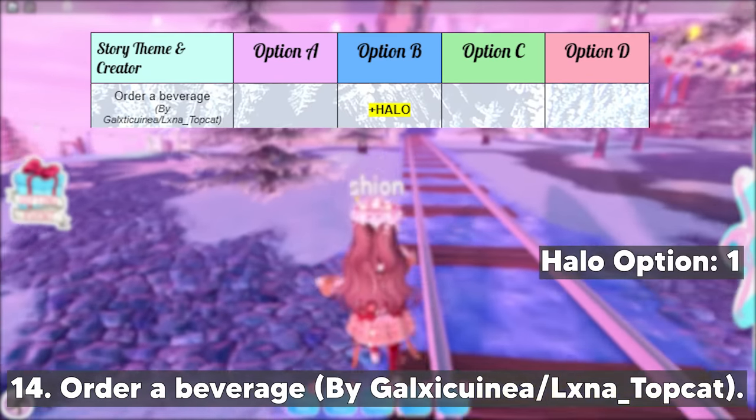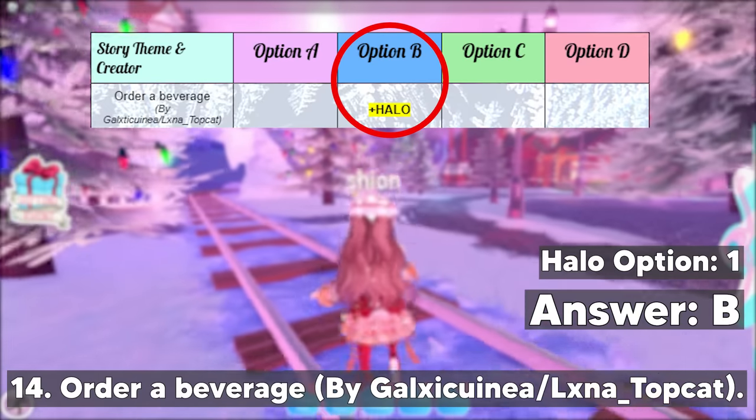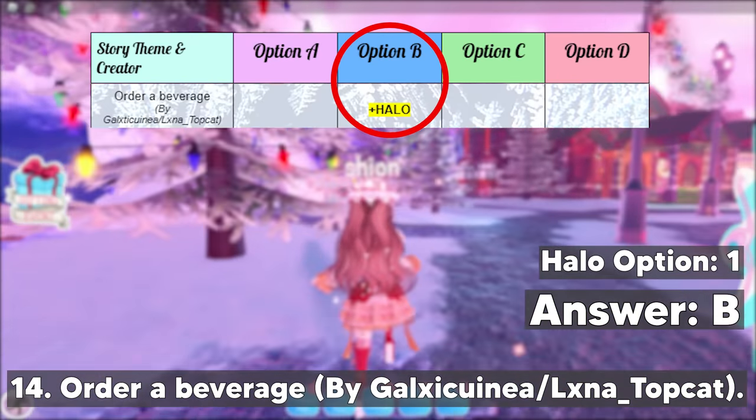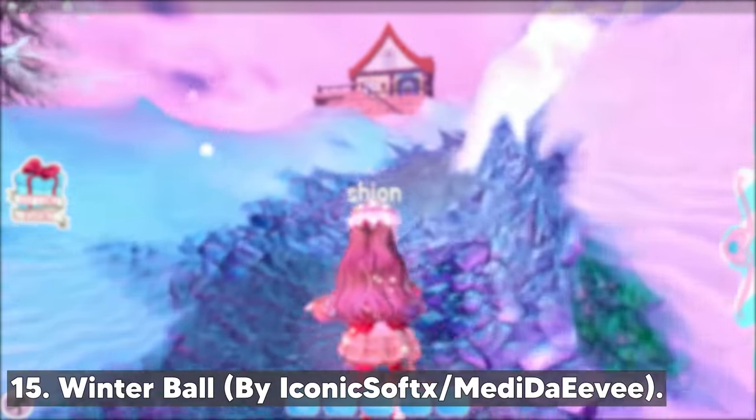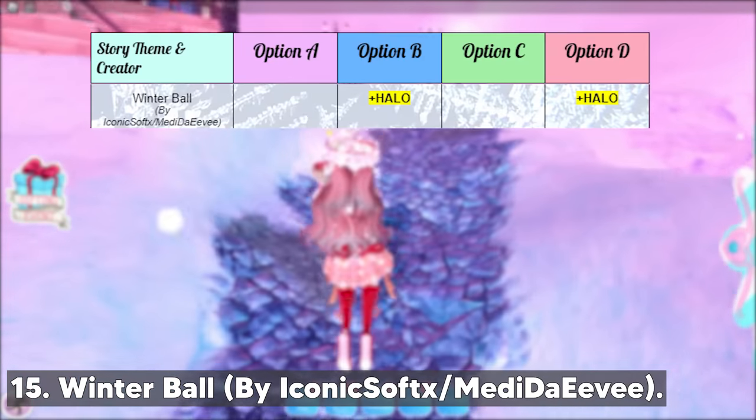Next up, we have the Order a Beverage story by GalaxyQuenia or lxna. This story has one halo option and it's option B, so if you got this story make sure to choose option B to increase your chance of getting the halo.